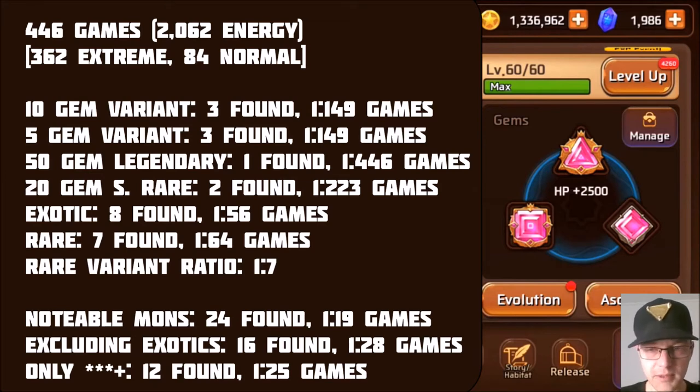Looking at the total summary spreadsheet data, the most important piece of information is that you're going to be catching something or be offered something of interest to catch 1 in 19 games. Since I found out that exotics and rares share spawn, we can also see that 1 in about 30 games is where you're going to be catching a rare or exotic. I've only found a single legendary so I don't have great data on that yet, but as we keep playing we'll be able to use that information. Evo 3 Dark Mona — here I come! Thank you guys very much for watching.